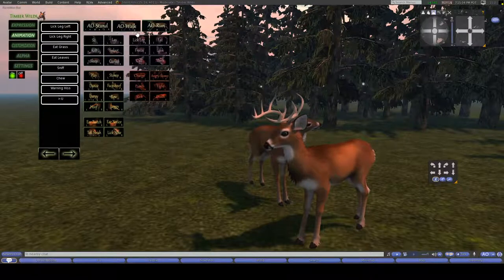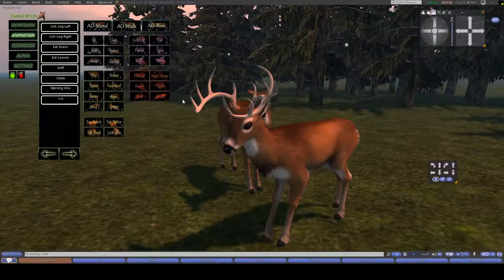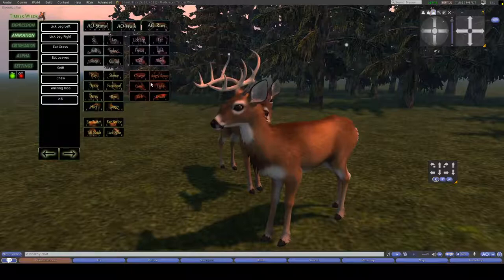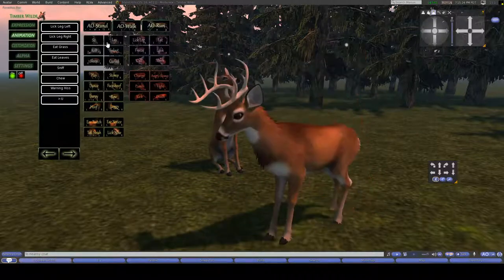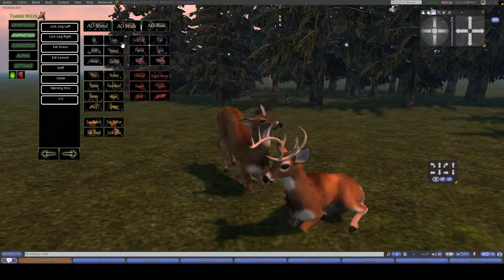Just by a click of a button you can change your AO. There are different walks and different runs, which we will cover later. As for the gesture animations, they're not like normal gestures in Second Life — these are just click-of-a-button ones, which are really unique and easy to use. Of course there is the sitting animation, then laying down animations — left, center, and right.